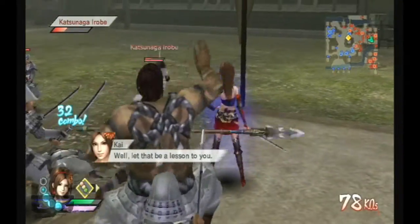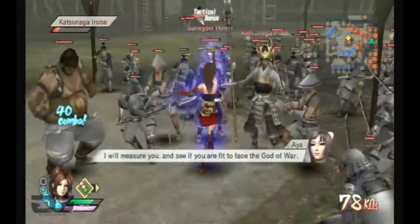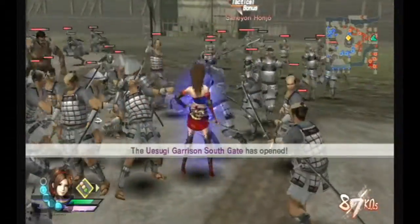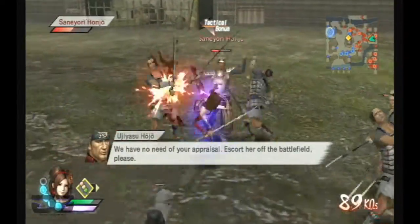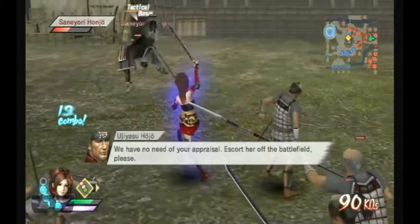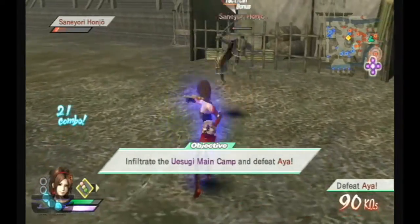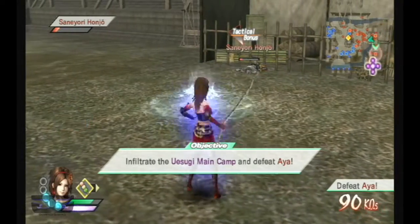Well, let that be a lesson to you. I will murder you, and see if you were fit to face the god of war. Open the gate! We gotta meet them — escort her off the battlefield, please. Oh, this is a polite way to say: hit them, kill them — escort them off the battlefield.